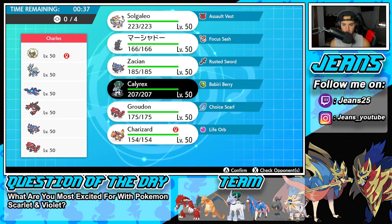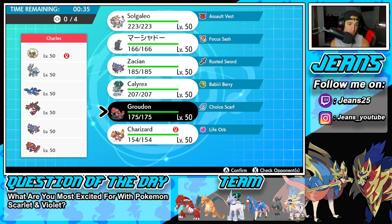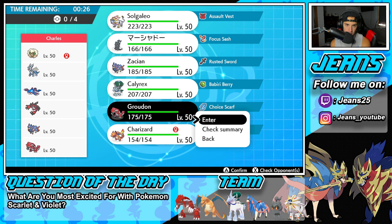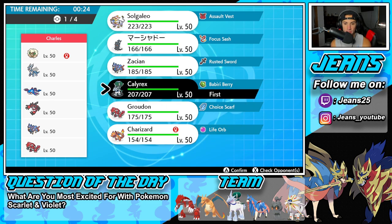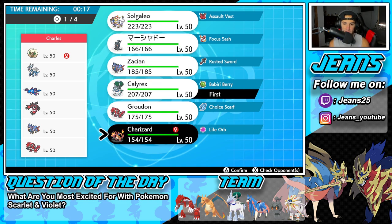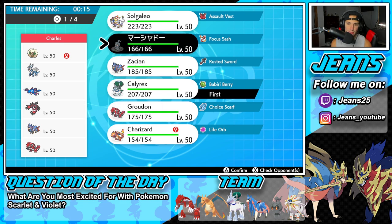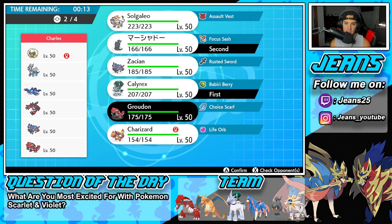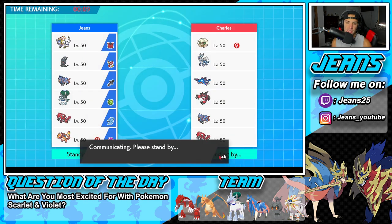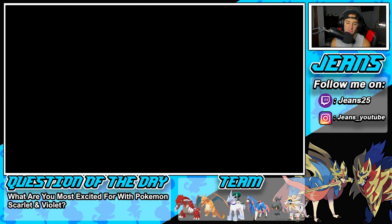We have to get trick room up. Or I could go Groudon Charizard. I feel like he leads Whimsicott, so I'm going to go Calyrex. He might also lead Kyogre - that could be a problem. I feel like we need to bring Groudon in the back end just for that situation. I'm going to lead Marshadow, bring Groudon and Zacian. I would love to pop a trick room mirror.